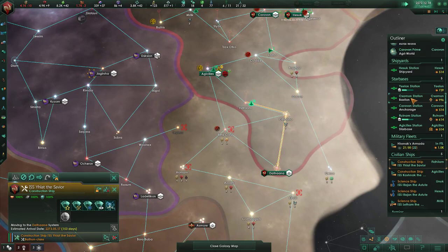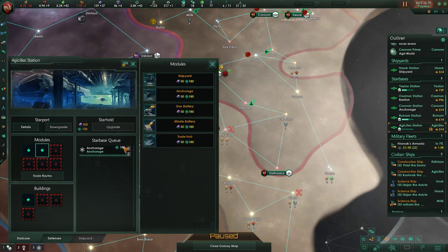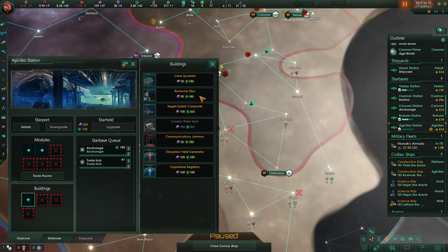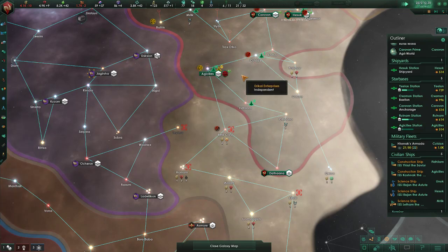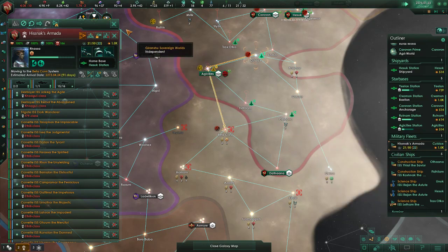Once we figure that out, we've got some things we can do like upgrades. Got to build some stuff around here. Let's get an anchorage — this one gets a trade post. Right here we'll go with a resource silo, I think. Ships upscaled. Potential market survey completed.